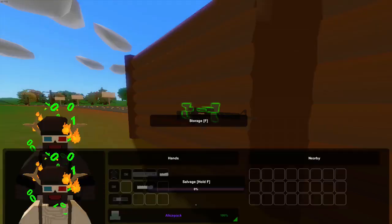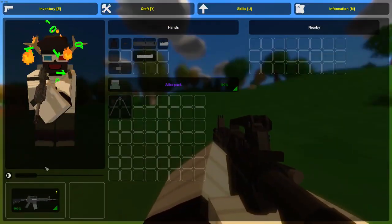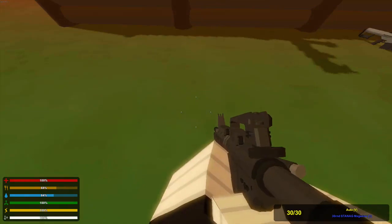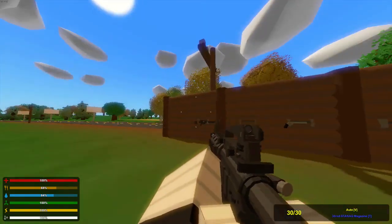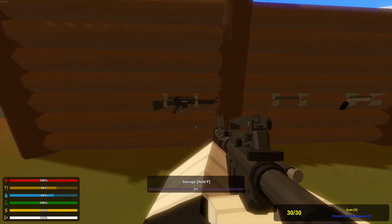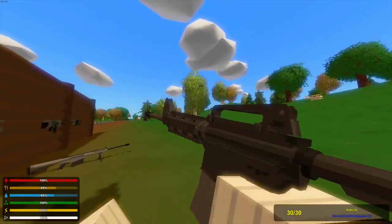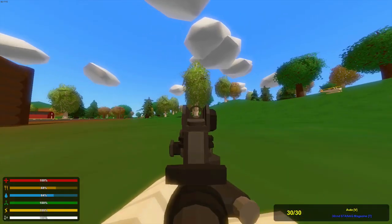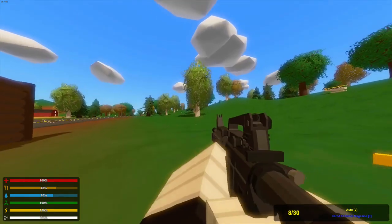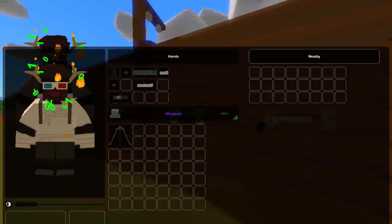Now we've got the M4A1. These two guns use the same magazine round, so it's kind of like Heartbreaker and Eagle Fire — they both can use military ammo, so they're similar in that sense. It can have the same attachments too. Let's try it out — that's fast. Okay, that's a good gun, but it does quite a bit of damage.